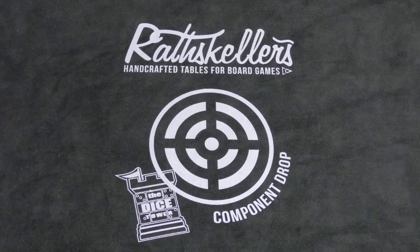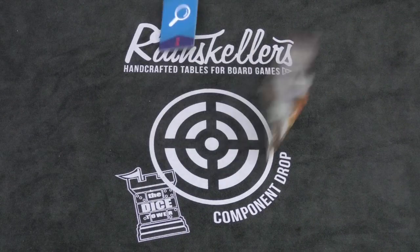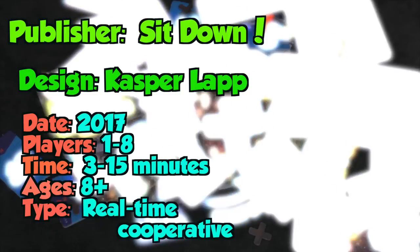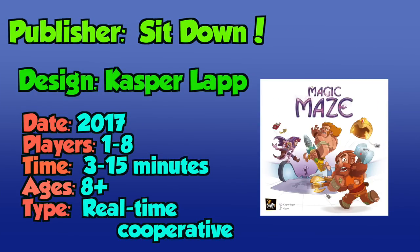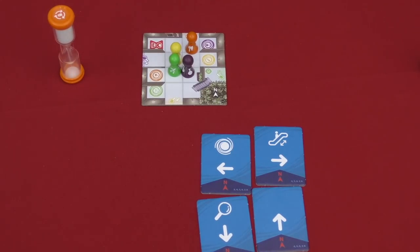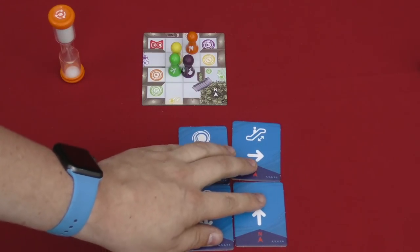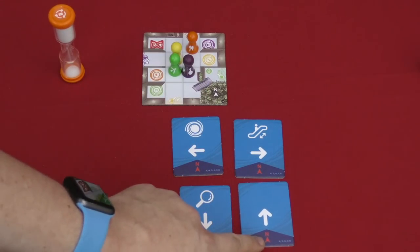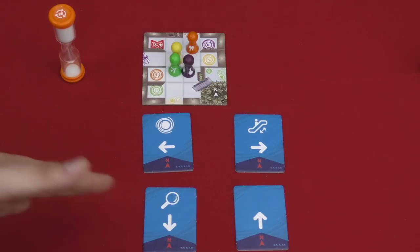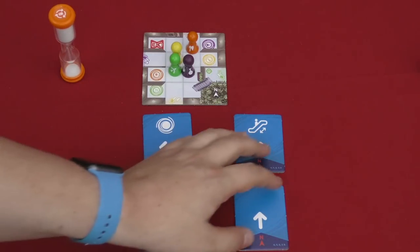It's a cooperative, real-time game. Now this game is going to be using a timer — the timer will start the game, and then players are going to all be playing simultaneously. Each player is going to have a tile in front of them. All tiles are going to be facing the same direction with a little north arrow, so that you know exactly what each tile does. The tiles are going to be different based on the number of players — I'm showing you the tiles for a four-player game.